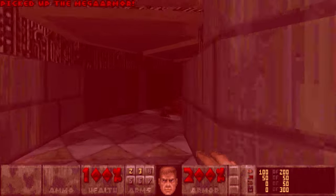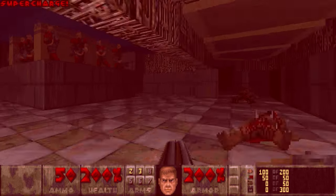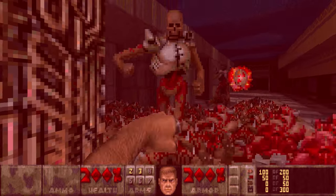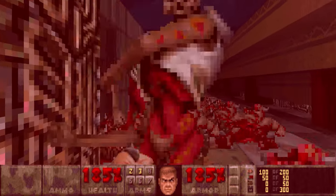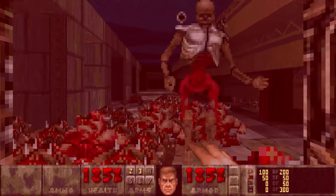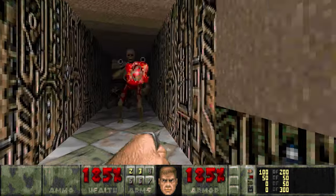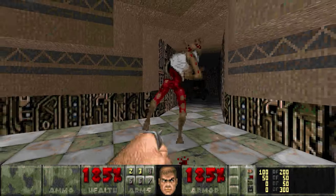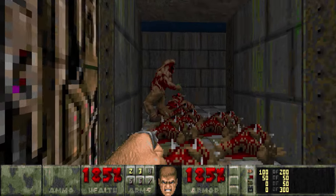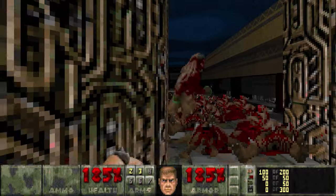We'll head through here and hit this switch after picking up the Soul Sphere and run back around here. And now we're going to have Revenants and Spectres. I'm going to try and save some ammo with these guys by punching them out. And I think we should also have a Baron in there somewhere.